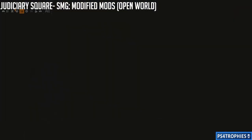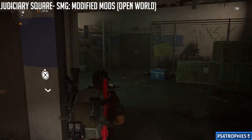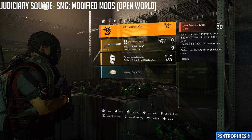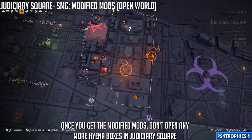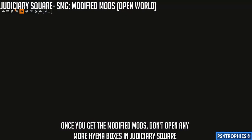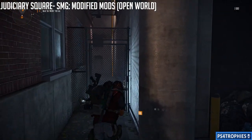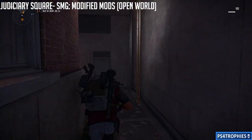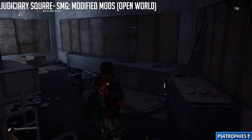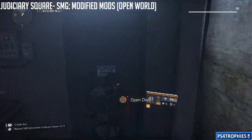Once you have the part from Judiciary Square, don't use another Hyena key there. The first open-world location is in the basement parking garage of a building, and the second is just north near the police headquarters building — go down between two buildings and climb up a ladder. To recap: get Hyena keys from underground white boxes, then go to Judiciary Square for the Modified Mods, Federal Triangle for the Creative Magazine, and Downtown East for the SMG Loaded Canister. Each part only drops in its specific district.